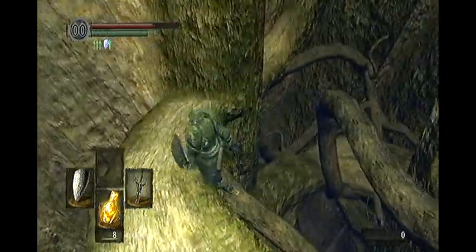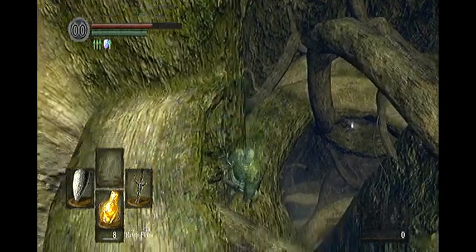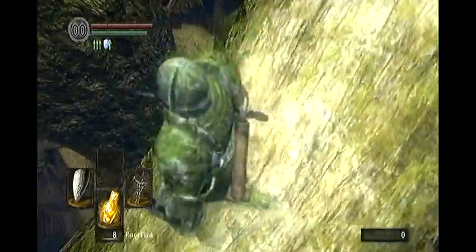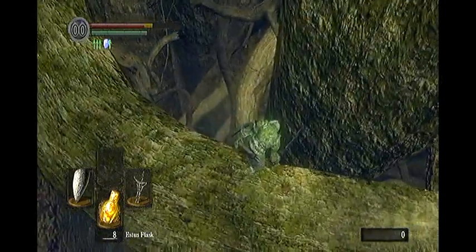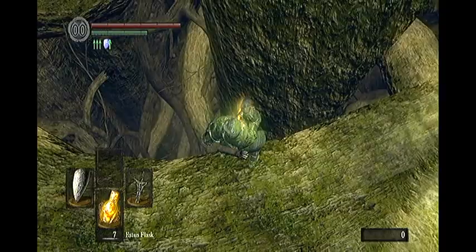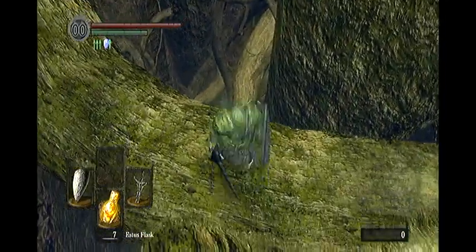From there you want to roll down like so here. The Great Hollow is just a giant dead tree — it's a lot of rolling and a lot of careful stepping. So take care at all times and make sure you follow the guide on screen. You want to drop down here, and use your Estus flasks whenever you need to, otherwise you will risk dying with your next drop.